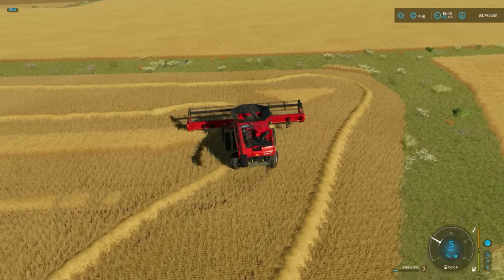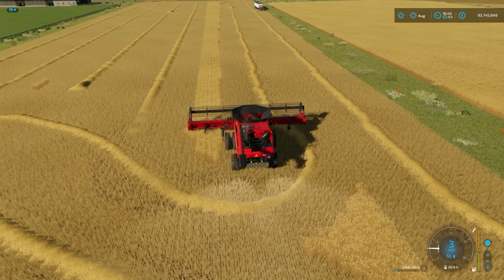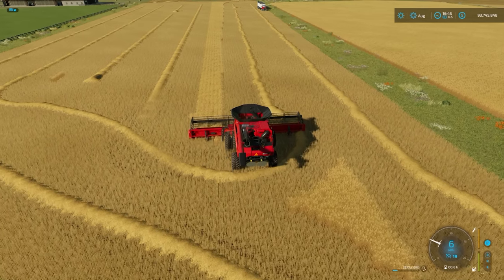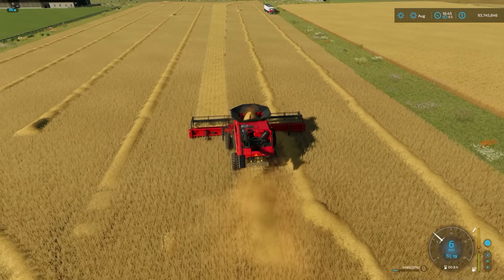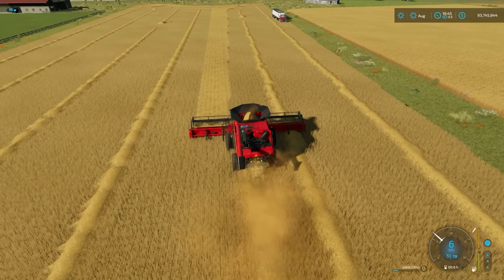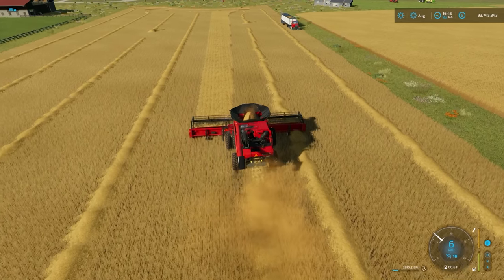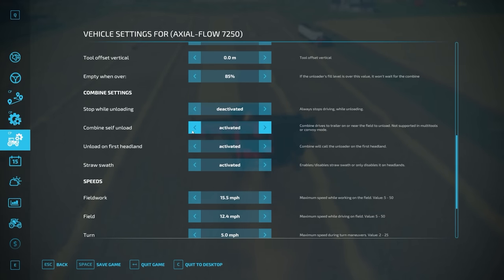Let's finish that first land and it will start the second land now. Again, you can imagine these were wider lands - it's always cutting with pipe on the outside so that you can unload at any point. Now of course if you don't want the combine to self-unload and you just want to let it run normally and keep on top of things with an auger wagon or a truck, you're more than welcome to do that - it will do that as well. You just need to make sure that you switch that setting off. It's in your Courseplay menu here - scroll down, combine self-unload, switch to deactivated and then you are all sorted.